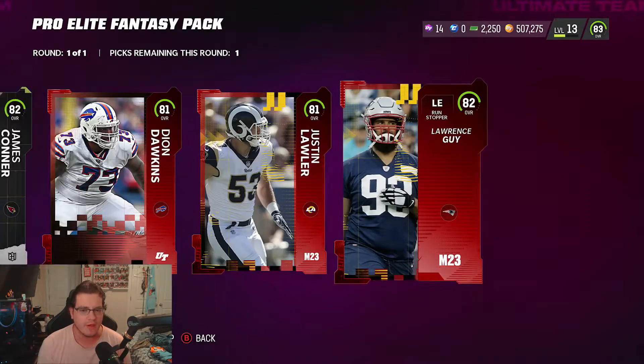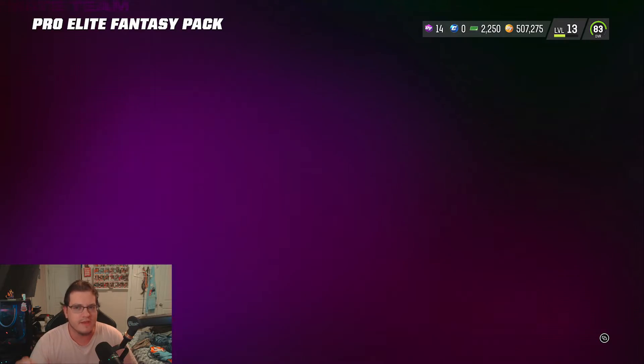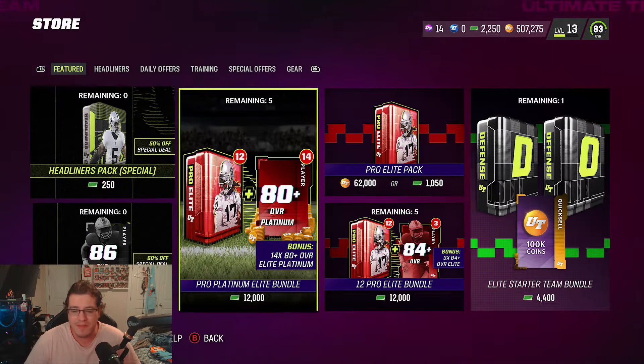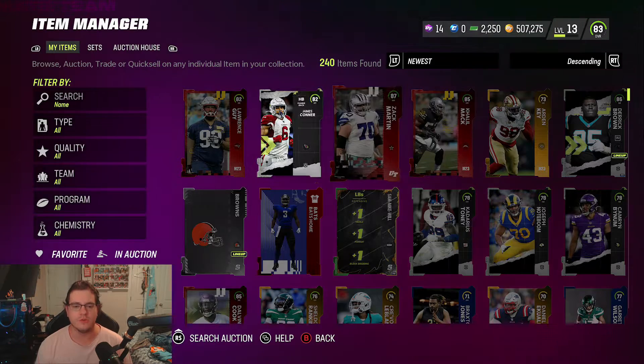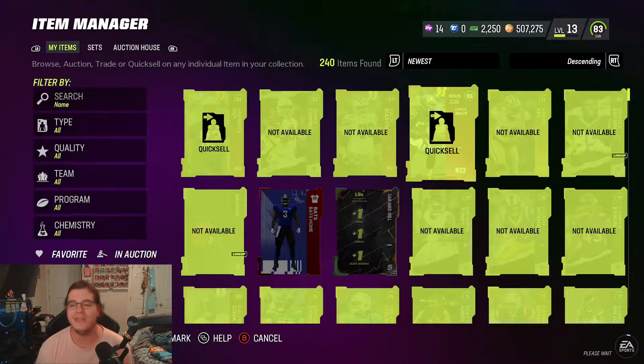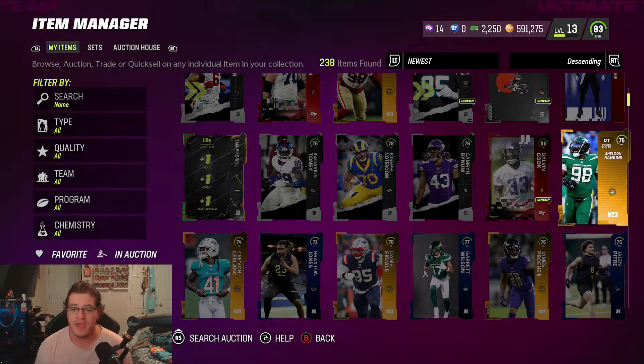I'm going to go with James Connor to get a Headliners elite player, and then Lawrence Guy. The reason I'm grabbing the Headliners player is possibly to complete the sets — you never know. At least we got another platinum card. Looking at our newest cards, let's quick sell Lawrence Guy and Khalil Mack — we made 84,000 coins off that pack opening alone.